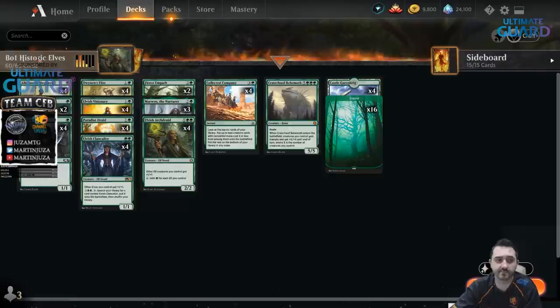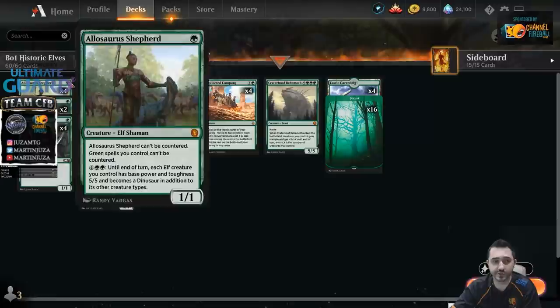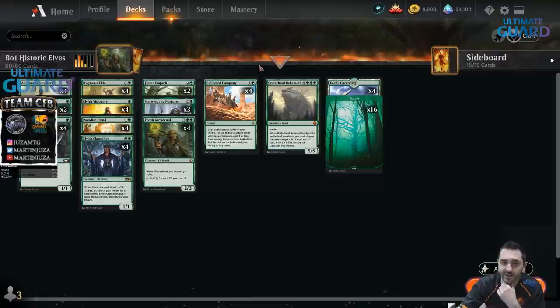It's just classic elves. You have a lot of mana creatures, you kind of go wide and then you win with some big spell. Usually it's something like Finale of Devastation; in this case it's Craterhoof Behemoth. A lot of the early dorks just give you extra mana, they can get bigger with Archdruid and Clan Caller. You can also win with Shepherd sometimes. I thought this deck wasn't all that great when I tried it myself — I actually burned 20 wildcards building this and didn't have a lot of success.